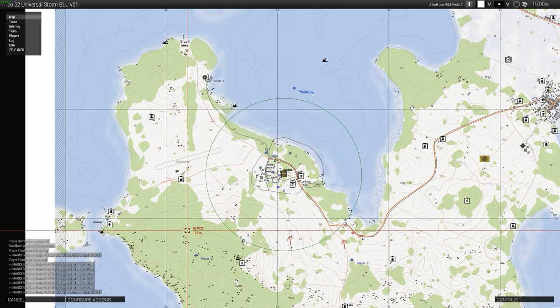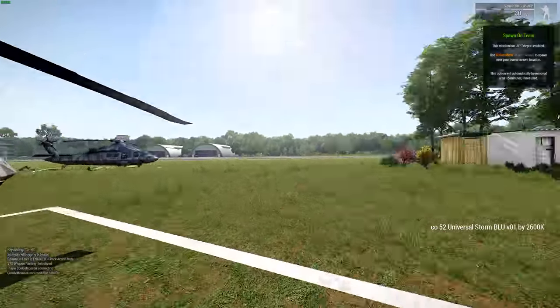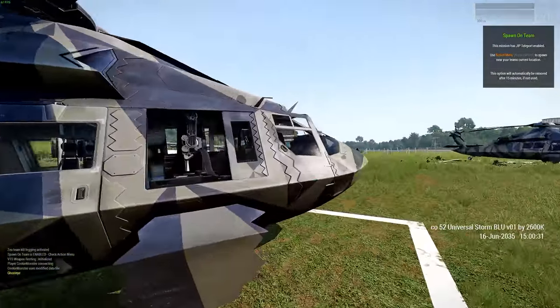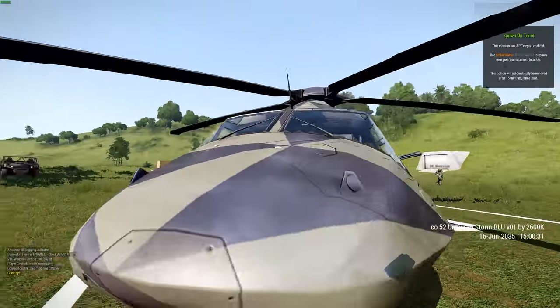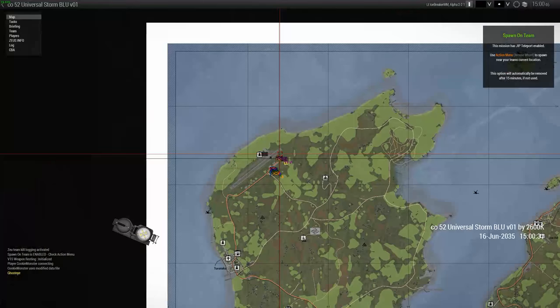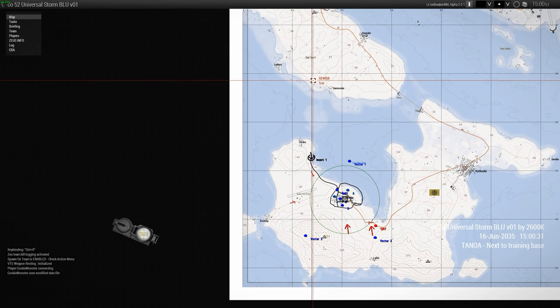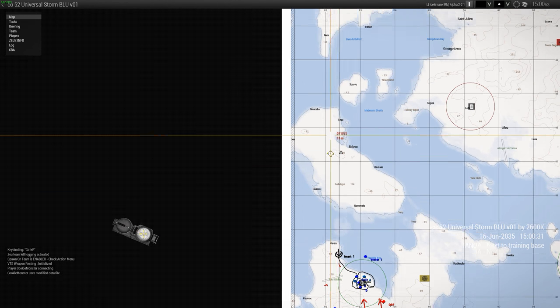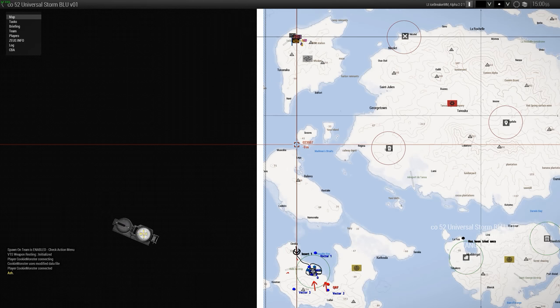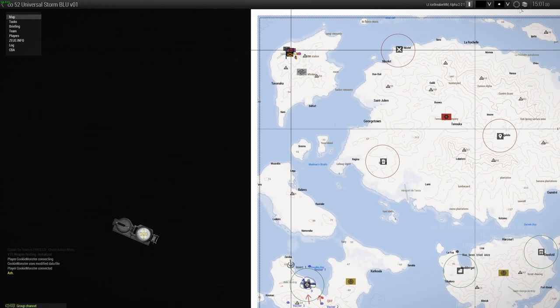Yep, there we go. Spawn on team — that's a good idea. Alpha, just command — feel free to load up in Vector 1 when you're ready. Bravo's Vector 2, Charlie's Vector 3. Yeah, Ghosts, we're just going to wait a bit because the mission seems to have failed for some of you — pick it up and go through to the lobby again.